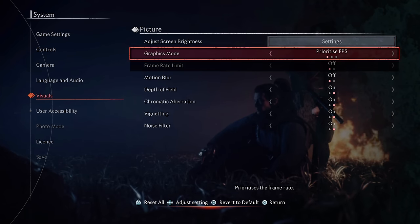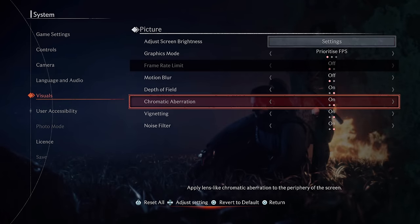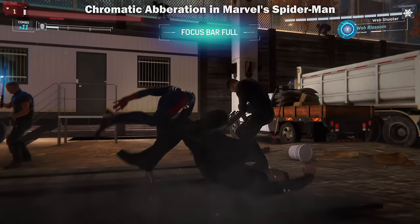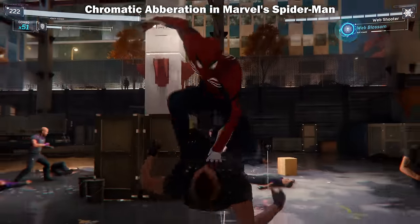Regardless of which graphics mode you choose, you'll definitely want to turn off the Leathern setting, which is Chromatic Aberration. This adds a weird rainbow-y sort of lens effect to some parts of the screen, and I personally don't think it looks good at all.